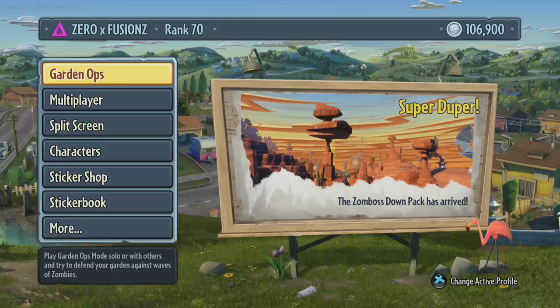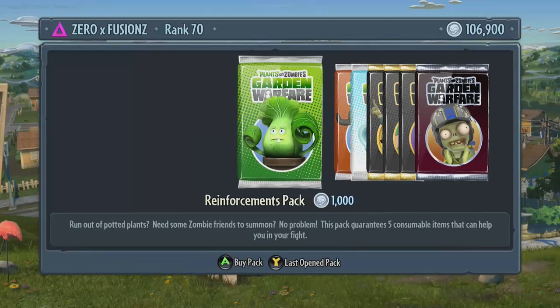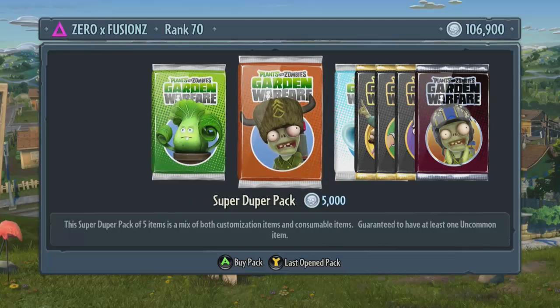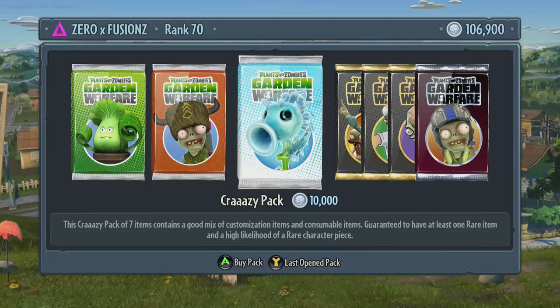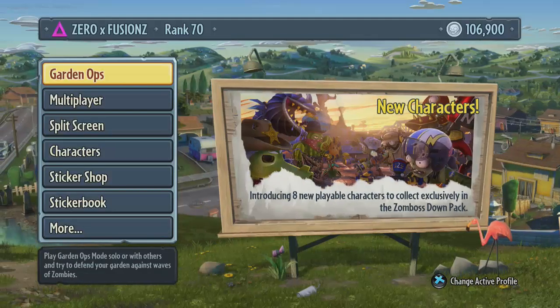Before I get into the video I've got two things I just want to point out. One of them is that I'm going to be doing a giveaway on some codes — I've got 10 of them to give away to you guys. I'll leave a link in the description and each one of these codes will give you a super duper pack and also a crazy pack. Make sure you check out that video and follow the instructions on how you have a chance of winning.